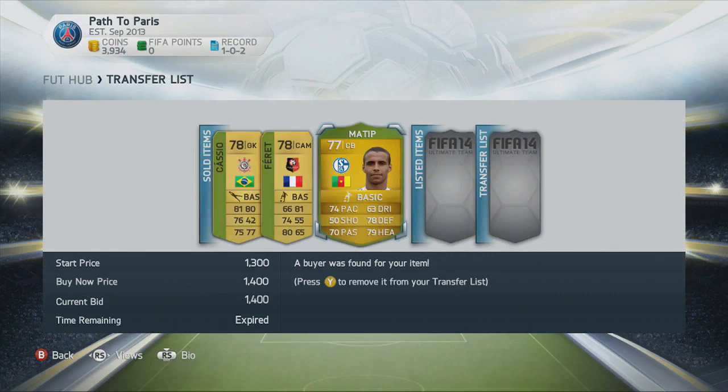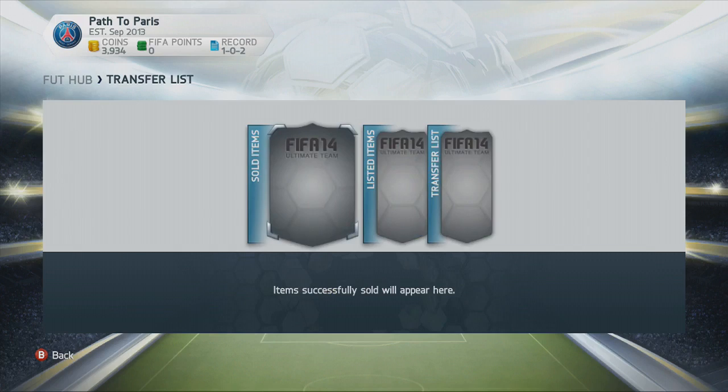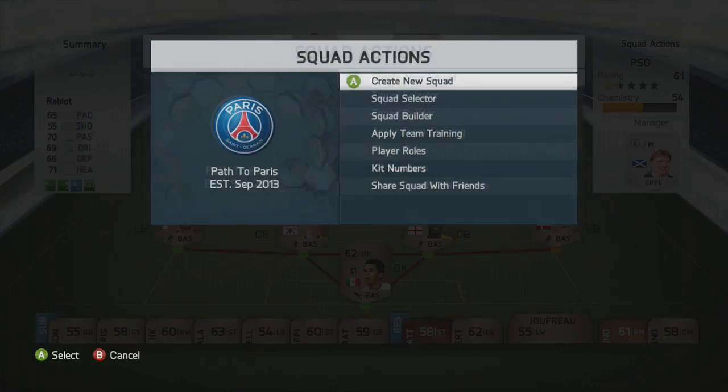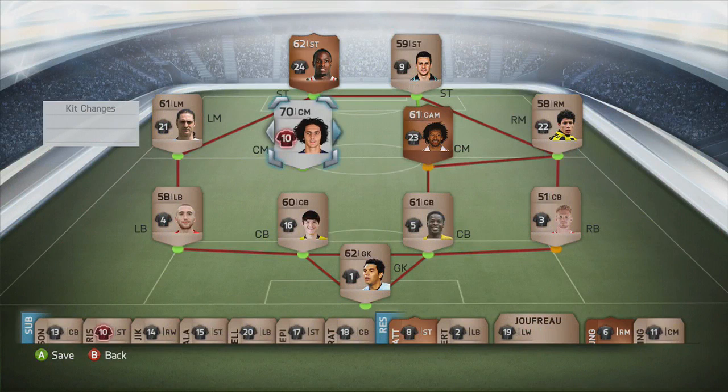Basically, we are trying to build the best PSG team possible on Ultimate Team by playing and trading our way there. You can see that we've got some stuff in our trade pile, managing to sell the stuff that we got in our season ticket pack for some profit. I've also gone away and made the changes you all spotted were wrong on the master list, adding Duches and Sirigu because I managed to miss off the goalkeepers somehow.